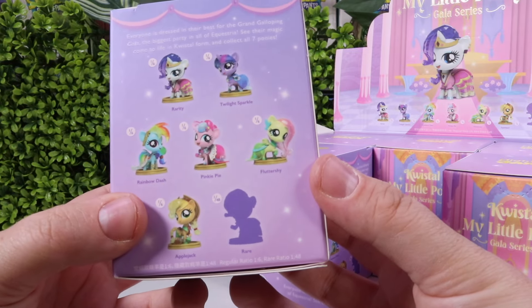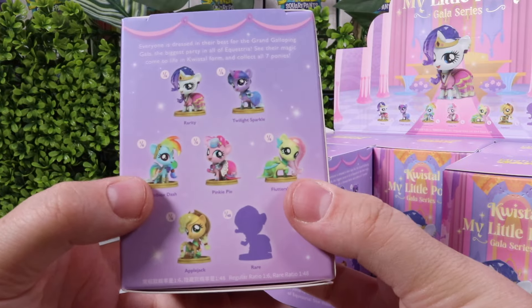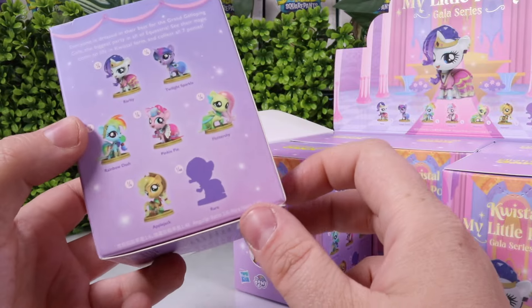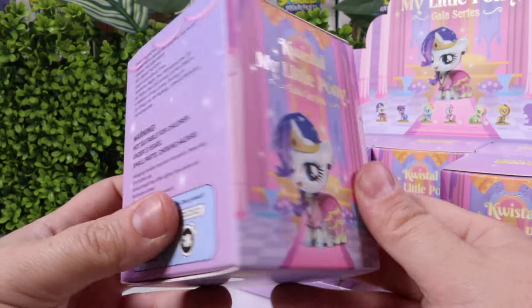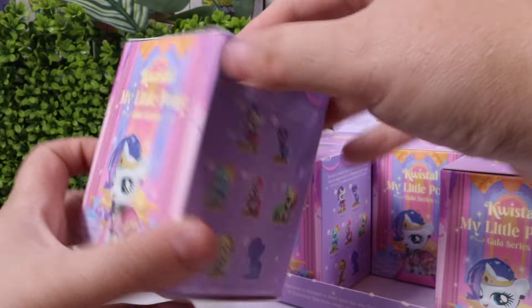We've got our common friends: Applejack, Rainbow Dash, Pinkie Pie, Fluttershy, Twilight Sparkle, and Rarity. If you think you know who the ultra rare character is — because I don't know — let me know and leave a comment down below who you think it could be.